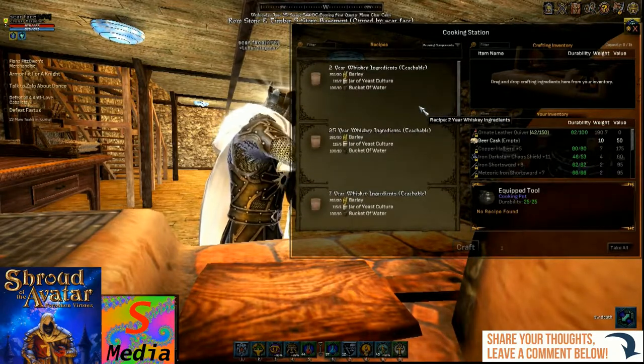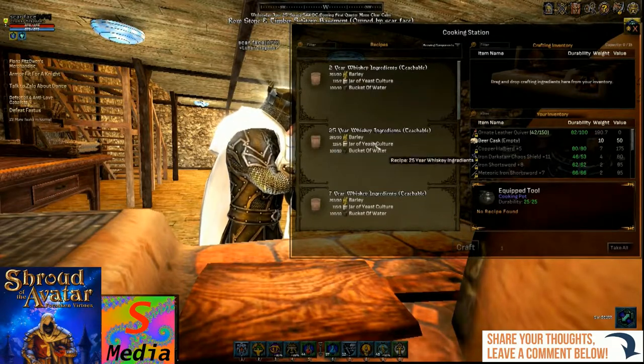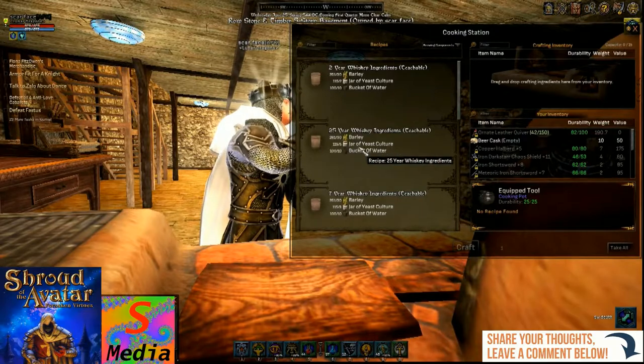You've got the different years of whiskies. The 25-year whisky takes 30 barley, some yeast, and some water.